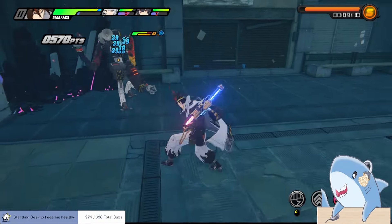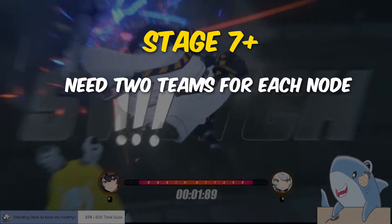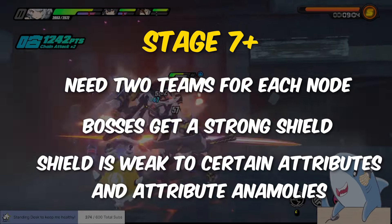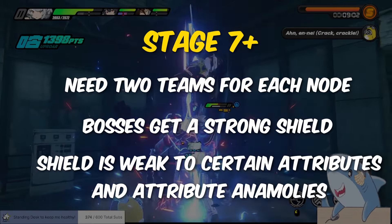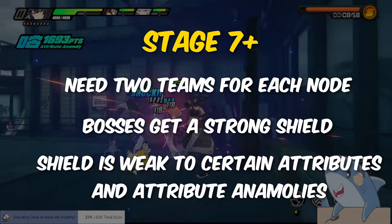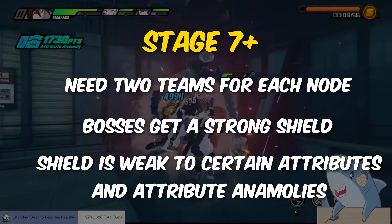Once you reach stage 7, you'll need two teams for Shiyu Defense, and bosses will now get a chunky shield that you can break more easily by attacking with their attribute weaknesses. Inflicting an attribute anomaly of the enemy's weakness will automatically clear their shields.